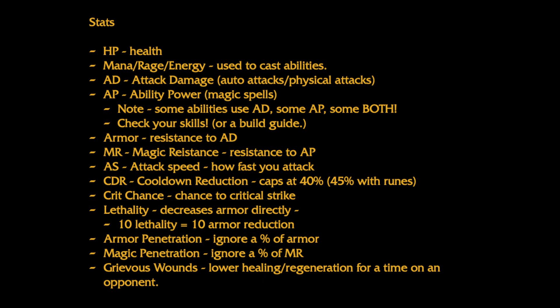Critical strike chance increases the chance of a critical strike on an auto attack, which does increased damage. Movement speed increases the movement speed of a champion. Lethality decreases armor directly — 10 lethality equals 10 less armor — and can lead to true damage if it reduces armor completely; this is very effective against non-tanky champions. Armor penetration decreases a percentage of enemy armor, and you only want to build this if the enemy team as a whole is relatively tanky. Magic penetration decreases a percentage of enemy magic resistance. Grievous wounds decreases healing on the afflicted target.